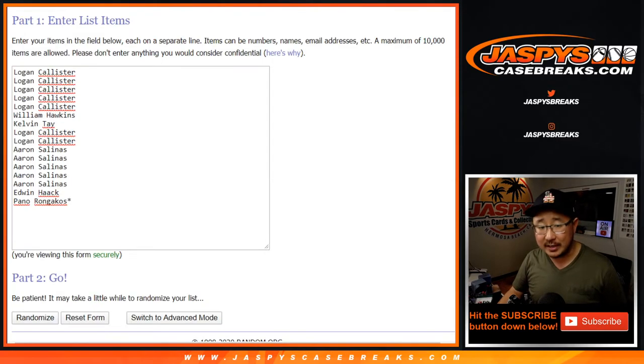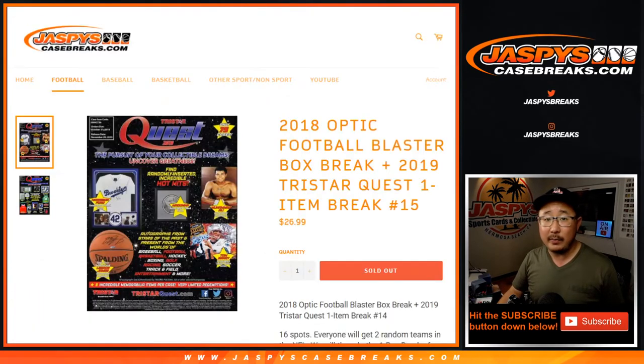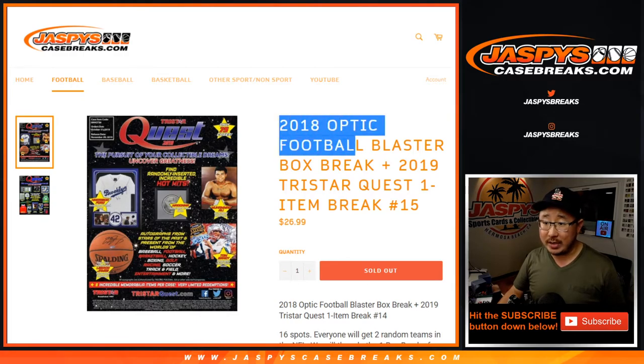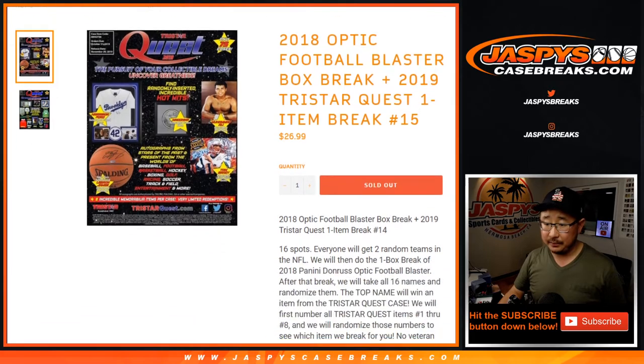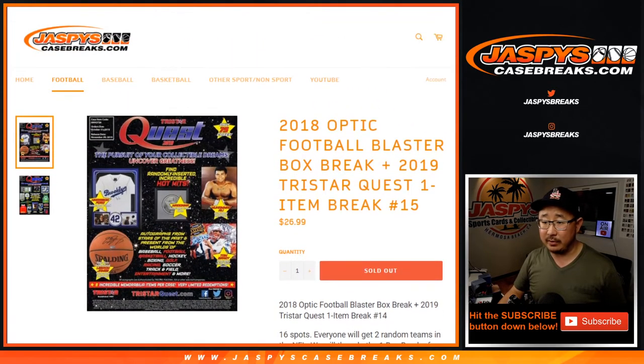We'll do the item number first, then we'll do the winner. But we've got to do the break first, which is a 2018 Donruss Optic Football box — a blaster box. So this is technically random team number 15.